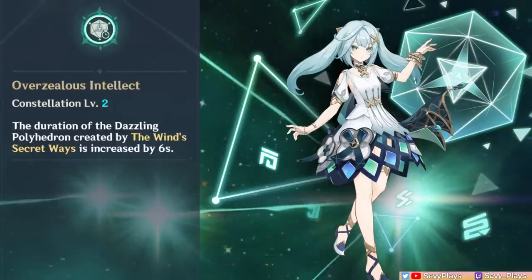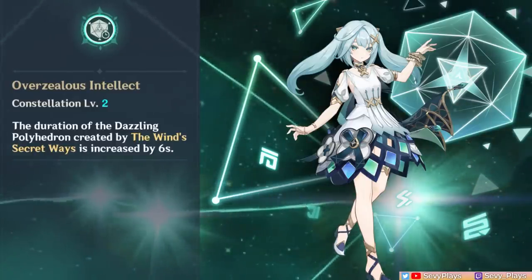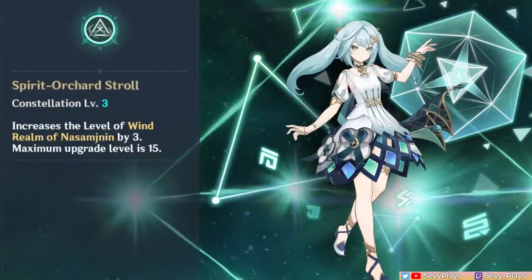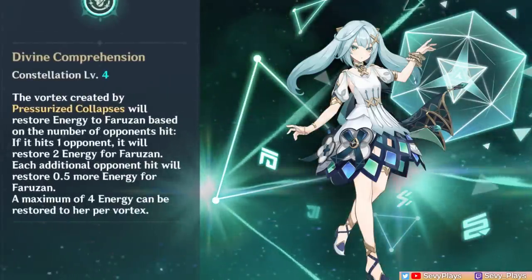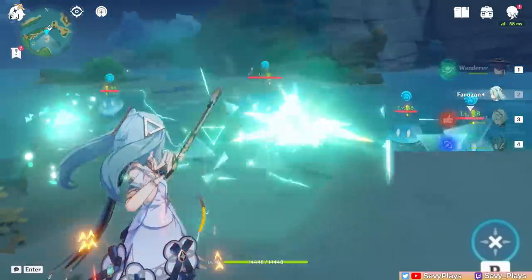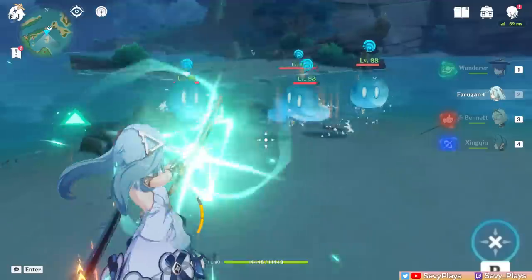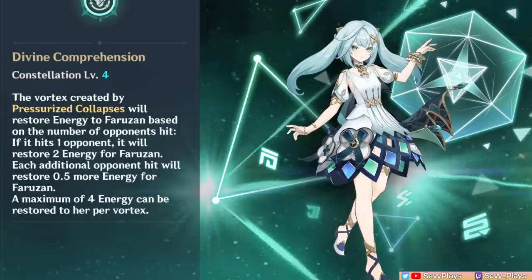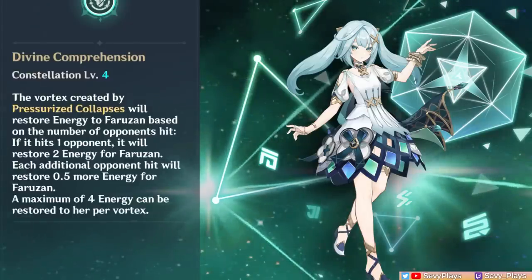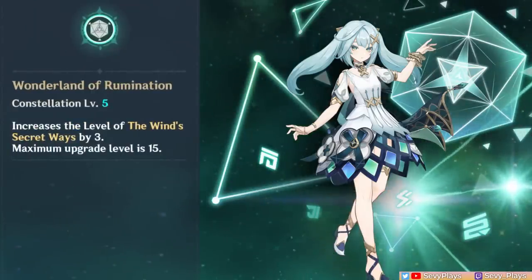C3 increases her skill by 3 levels. C4 adds an energy restoration mechanic into her Pressurized Collapse — it restores more energy the more opponents it hits, up to a maximum of 4 energy per collapse. This aims to help with her energy problems, but still deals with the issue of her clunky charged shot mechanics until you get C6. C5 increases her burst by 3 levels.